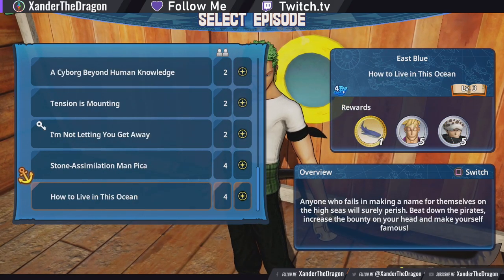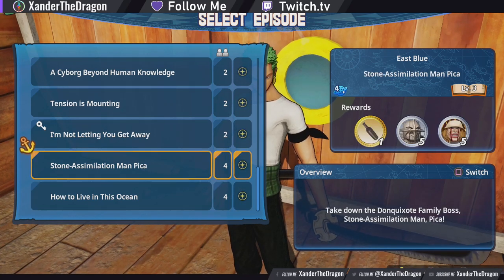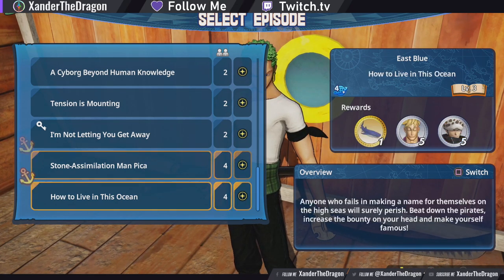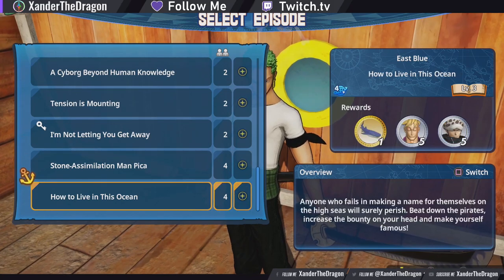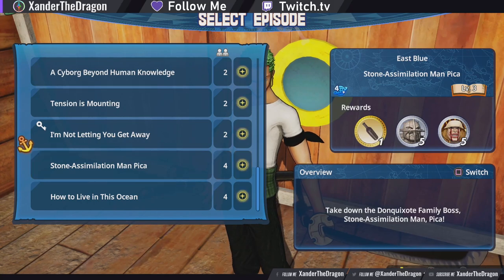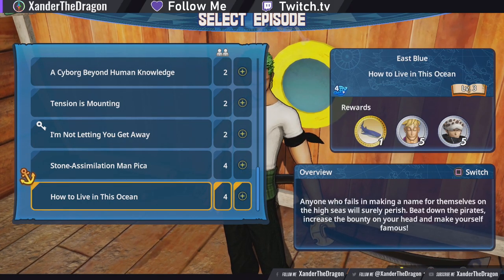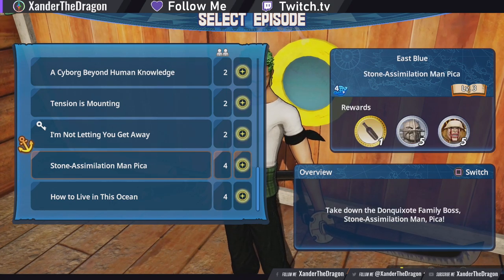In the East Blue section you've got two four-player missions, and if you complete certain missions within each section you can unlock another set of levels for the Grand Line and the New World. A lot of these are going to be two-player missions, but there'll probably be a lot of four-player missions that you unlock after that. As far as I can tell, Treasure Log is the only game mode that has the four-player option in it.